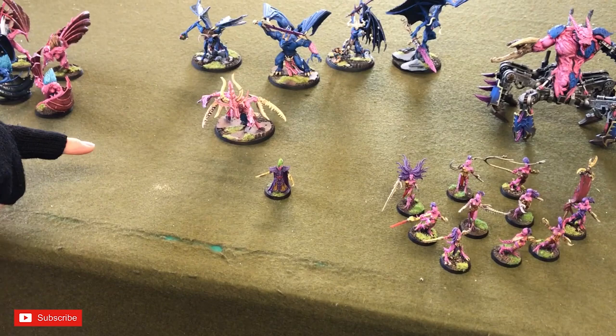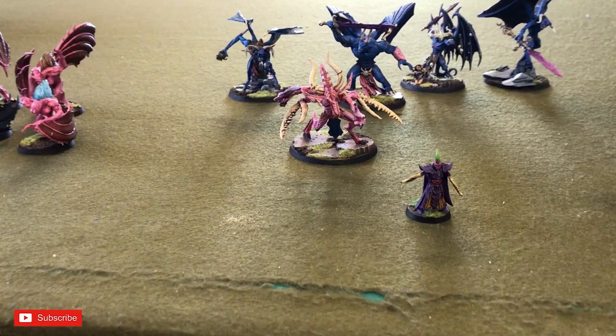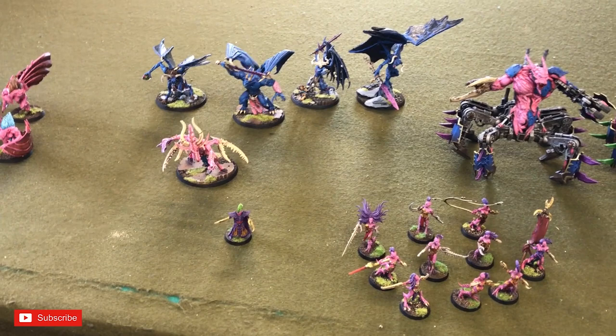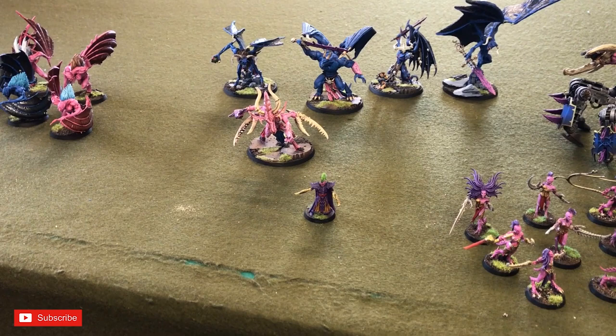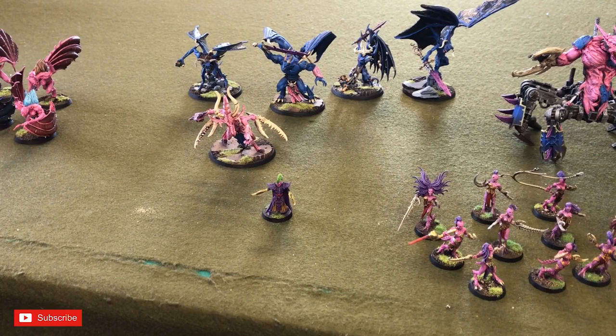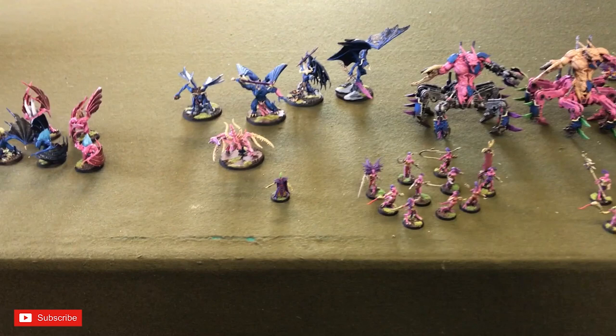Then there's the Keeper of Secrets — the old model, which is still liked, though it could do with being larger. The new one is going to be huge. Warlord trait gives it Movement 15 and Soul Stealer — if it causes a wound and kills the model, it gets one wound back automatically. The army comes to 13 command points across two battalions.